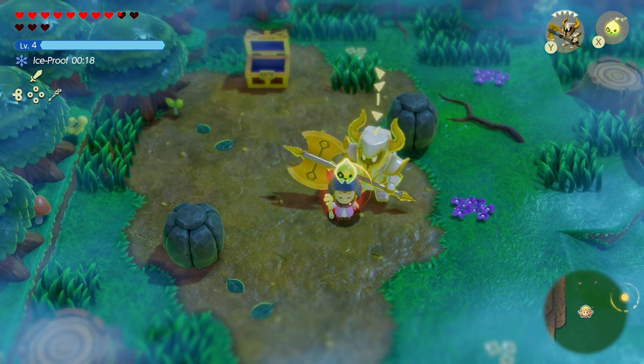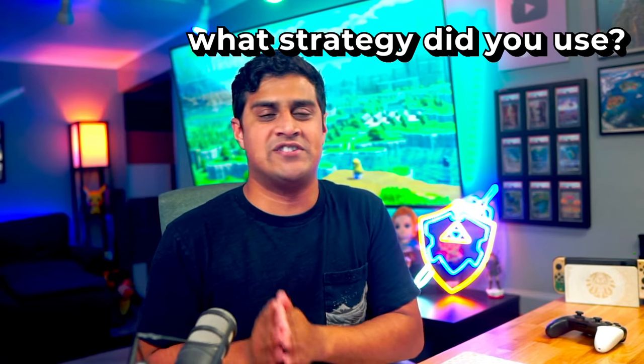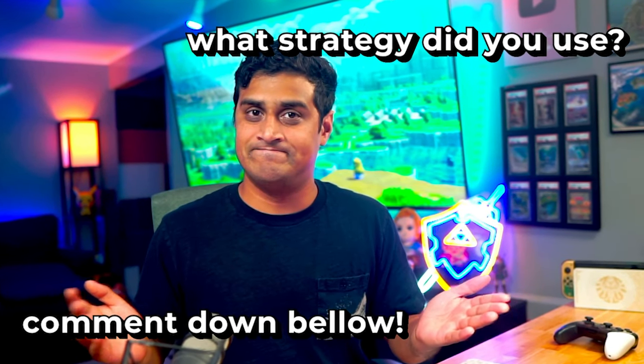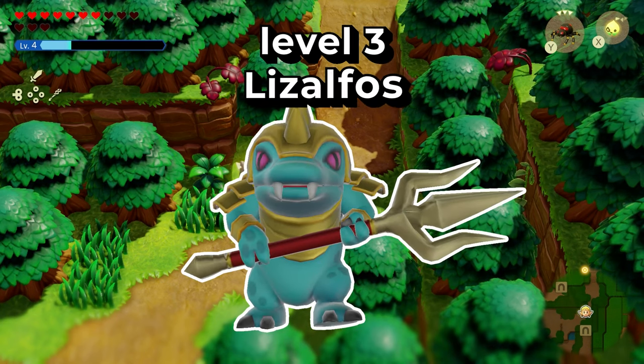The one up in Hebra is definitely the one I suggest you grab since it's a two for one. The next level 3 echo we'll be going for is the Lizalfos.